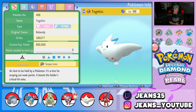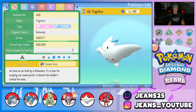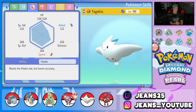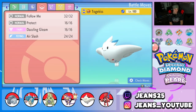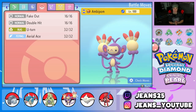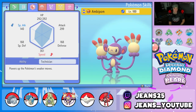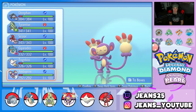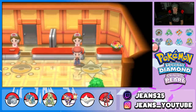Fifth Pokemon is Togekiss, perfect for supporting setup sweepers like Gyarados or Tyranitar — bring it in, use Follow Me to redirect shots, and go from there. It's holding Scope Lens with Super Luck ability, and the moveset is Follow Me, Protect, Dazzling Gleam, and Air Slash. Note: I had the wrong Togekiss initially and had to swap it out for the correct one. Final Pokemon is Ambipom — a great lead with Fake Out, Double Hit, U-turn, and Aerial Ace, Technician ability, and Silk Scarf item.